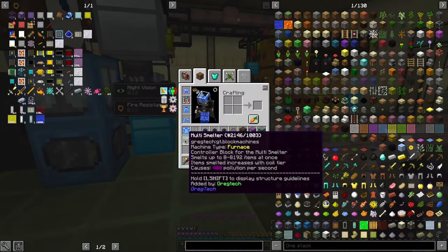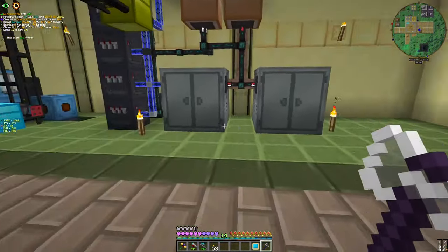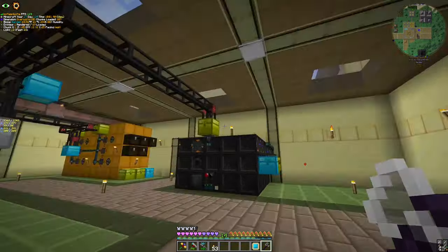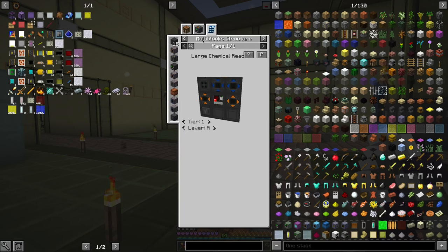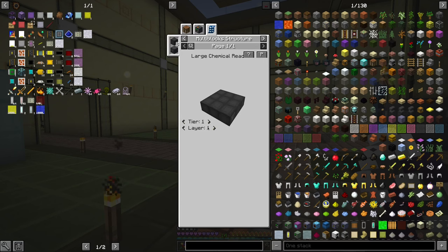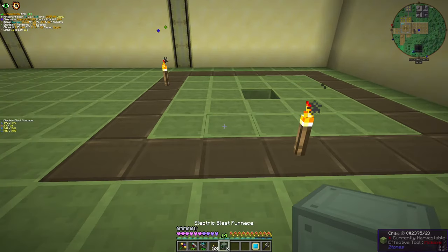And the Multi-smelter — it's the decent cousin of the alloy smelter, basically just a furnace multi-block — it's going to replace those furnaces. With that, we've actually outgrown our steam usage, so we won't need any steam at all besides oil processing. And then there's the Large Chemical Reactor, which is a Large Chemical Reactor — that's literally the explanation. And third are the blast furnaces. Let's place our blast furnaces first.